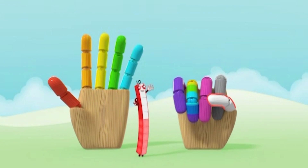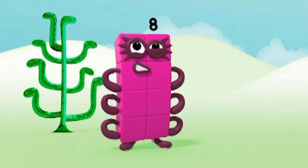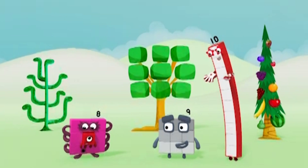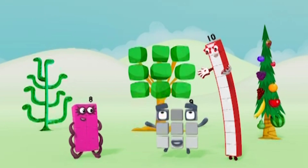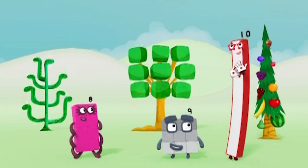One, two, three, four, five, six, seven, eight, nine, ten! Eight is made of octoblocks, and if you add one more — nine is made of nine blocks! I'm a bigger square than four! I'm eight ones! And I'm nine ones! And I'm ten ones, which means I'm one tenth!